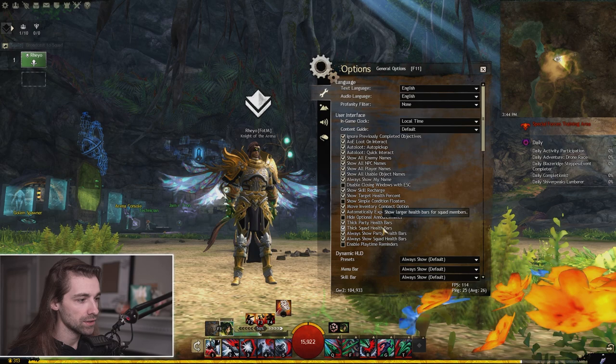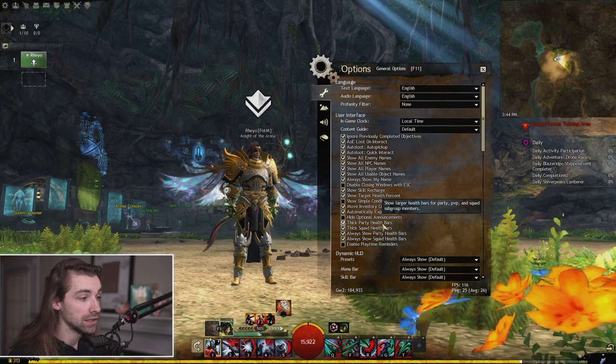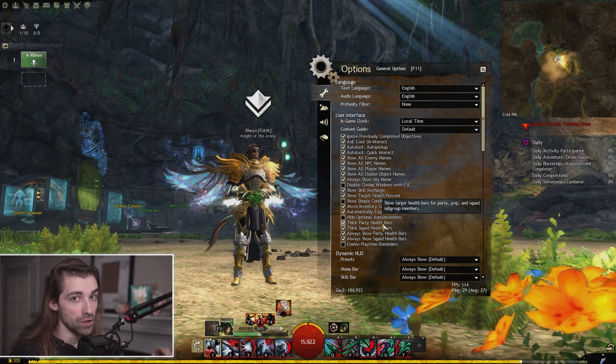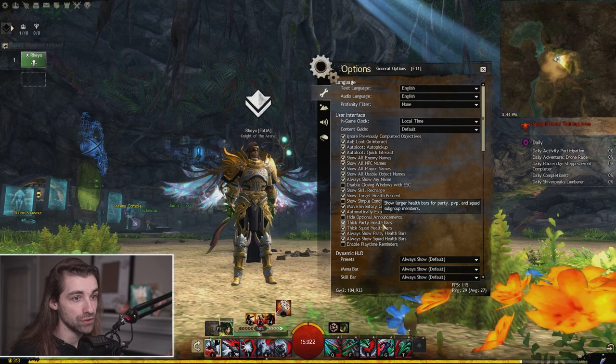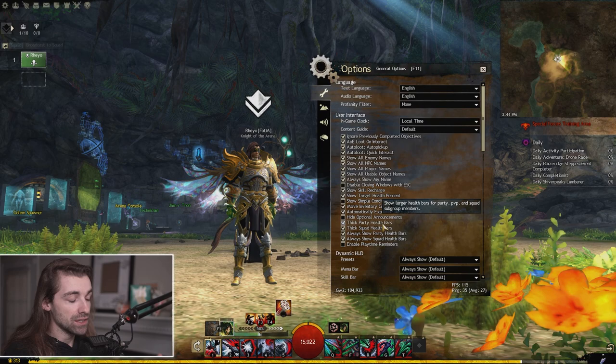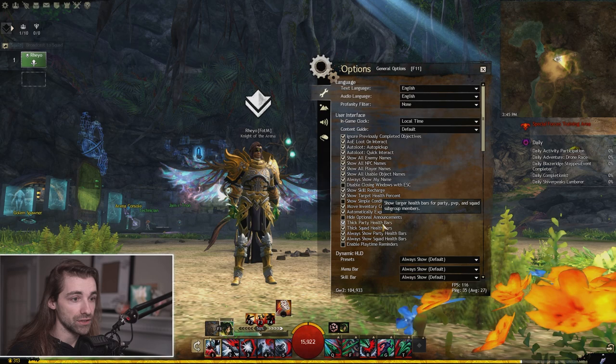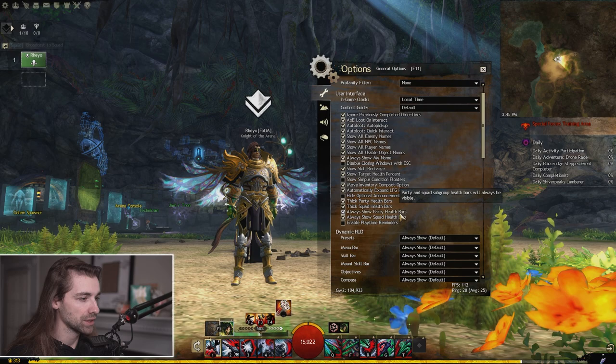A lot of these things are default. Things that I make sure I toggle are thick party health bars and thick squad health bars, because when you're in combat there's a lot of visual clutter in Guild Wars 2. You want to make sure that you can see your party's health bars, especially if you are playing support, healer, or anything like that. You need to be able to see your party's health bars above their head because you're going to be focusing on the center of your screen rather than looking over at the party UI on the side.